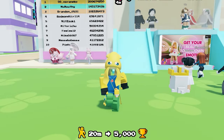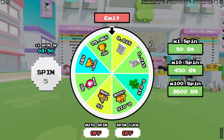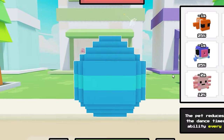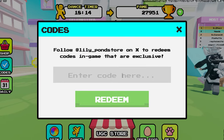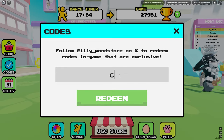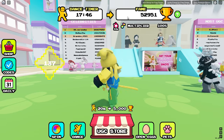As you can see, you can spin the wheel. I have four spins left — we got a 50 fame item. Apparently you can open eggs too, which I think are going to help you get UGCs way faster. Let me check if there's any codes. There's a code called 'cheese tabby.' Code complete — oh my god, I got 25,000! That's insane, let's go.